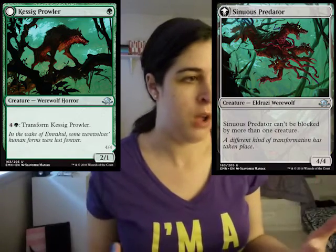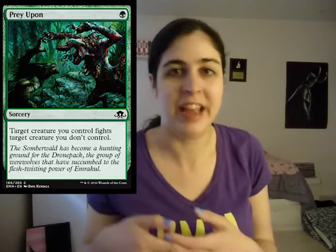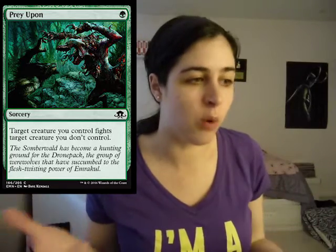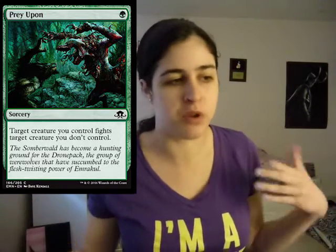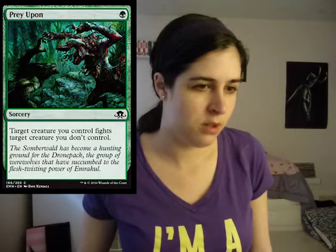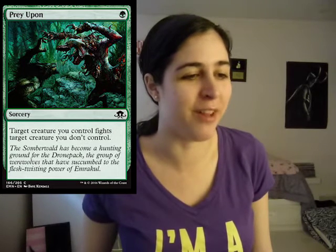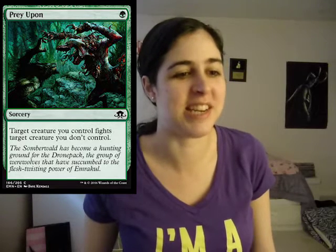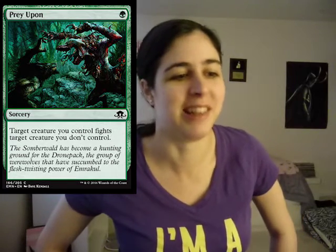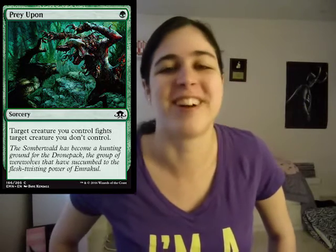Then we have Prey Upon. Speaking of fighting and creature removal, here you go — definitely a card you want to look out for. Looking at green it's just nuts. It's basically a one mana kill spell a lot of times because you get to have your creature fight theirs. Someone on Mythic Spoiler commented: 'I'm going to collect these so I can tear them up and put them in pizza, pasta, drinks, soups, and whatever else needs a little extra flavor.' That's really funny.